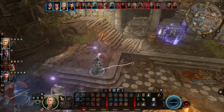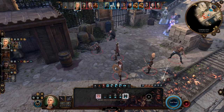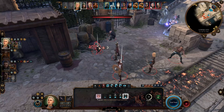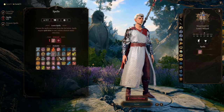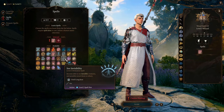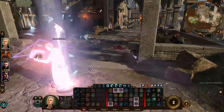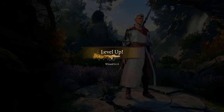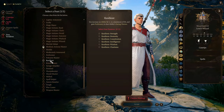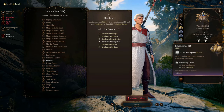When you unlock higher-level spell slots, you can upcast Hold Person — for each level increased you can target one more target. I also highly recommend See Invisibility, one of the best abilities for a wizard, lasting a whole day without concentration. At level 4, choose your first feat: Resilient (Intelligence) to increase Intelligence to 18 and raise your casting ability by one.